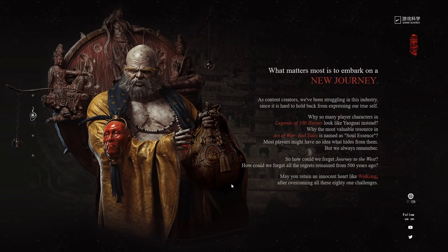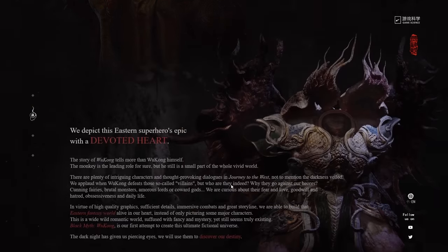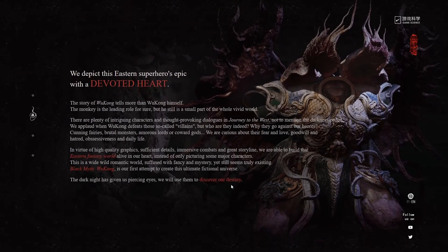The text here is talking about their team — when they worked under a big publisher they were forced to compromise. Player characters from their game Legends of 100 Heroes were made to look more monster-like instead of human-like because it sells better. Art of War: Red Tide has a lot of microtransaction currency, apparently. Now they feel like they have their hands on a passion project they control, so they're going to try to make something good, focusing on the villains and creating an Eastern fantasy world universe for future games as well.